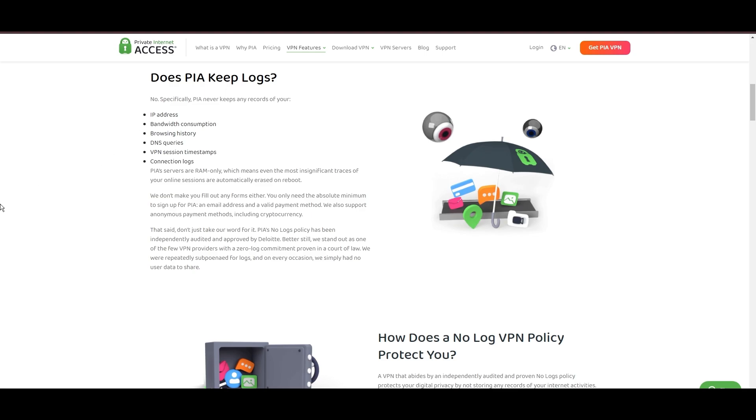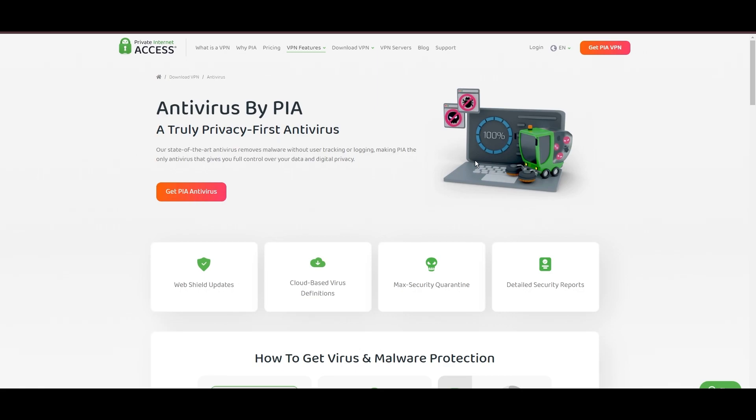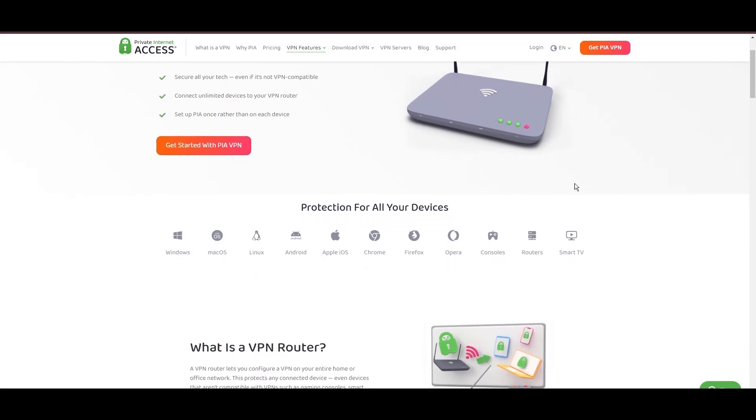Yet no service is without its challenges. PIA's US domicile has stirred privacy concerns despite its staunch no-logs policy. The reliability of customer support has been questioned, and the lack of servers optimized specifically for gaming might give pause to some. Additionally, the potential for game interruptions due to frequent server maintenance is a notable consideration. Personal tests from bustling US cities to far-flung international destinations have consistently shown PIA to deliver low ping rates and uninterrupted gaming sessions, with the WireGuard protocol emerging as the top recommendation for Multiversus thanks to its optimal speed and stability.